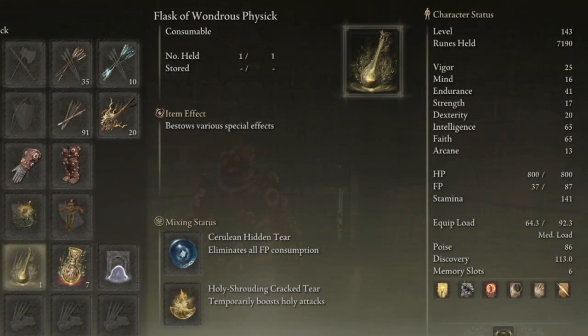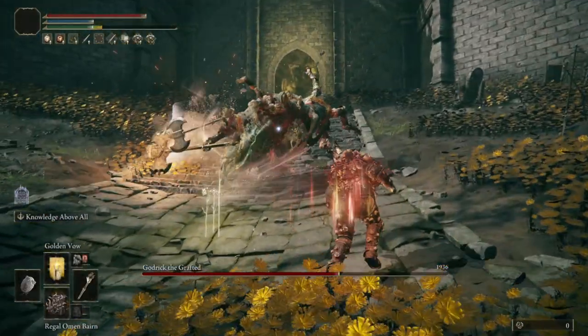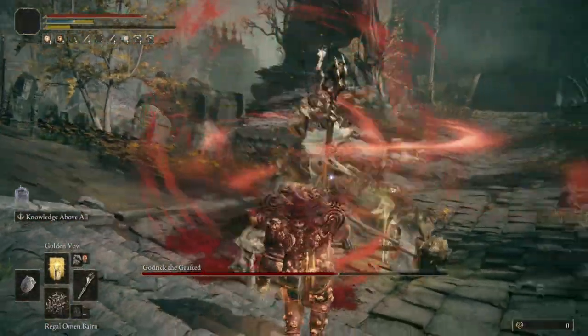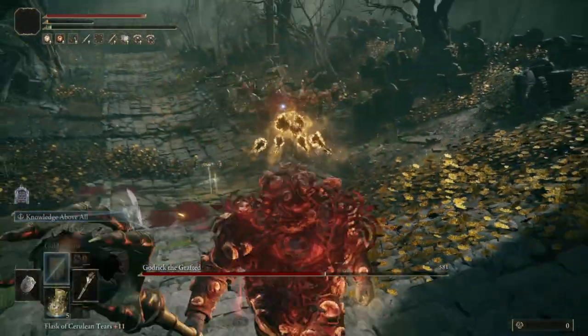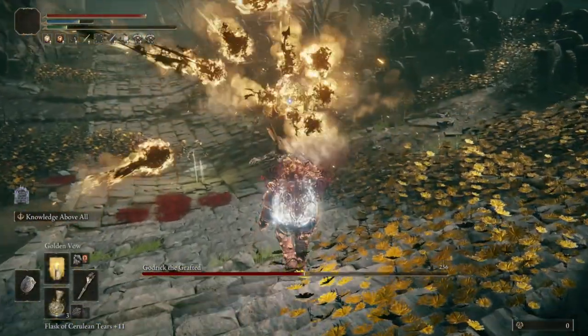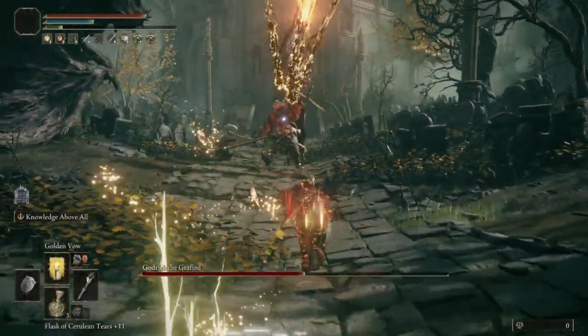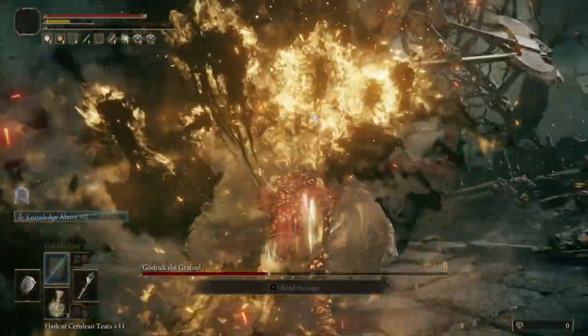The Wondrous Flask of Physics setup for this build makes it really shine as well. The two mixtures inside are the Holy Shrouding Cracked Tear, which boosts holy damage by 20% for three minutes, and the Cerulean Hidden Tear, which eliminates FP consumption for 15 seconds after drinking your flask. This allows you to start one fight refreshed at a Site of Grace with just 15 seconds of free reign to spam this otherwise very costly item. Against squishy bosses this will be enough to kill a good chunk of them, and against healthier foes it will get a good chunk of the job done right at the start. If you can manage to use this when you know you will not be interrupted, it allows three full blasts back to back.